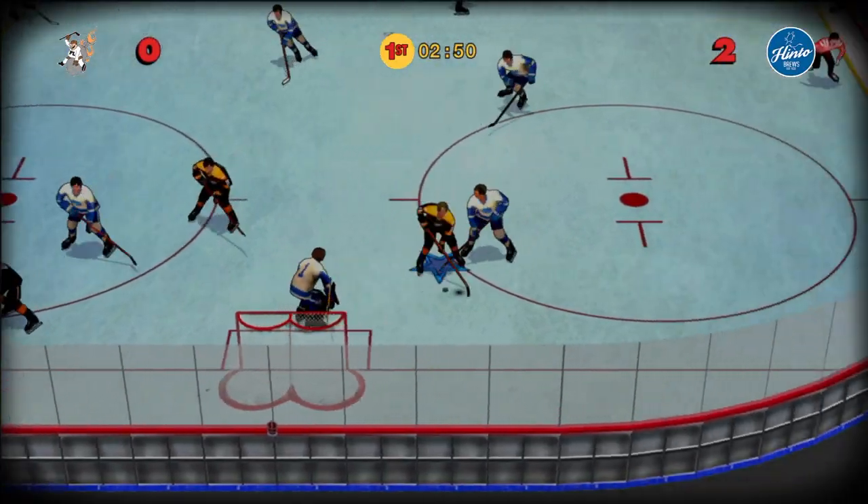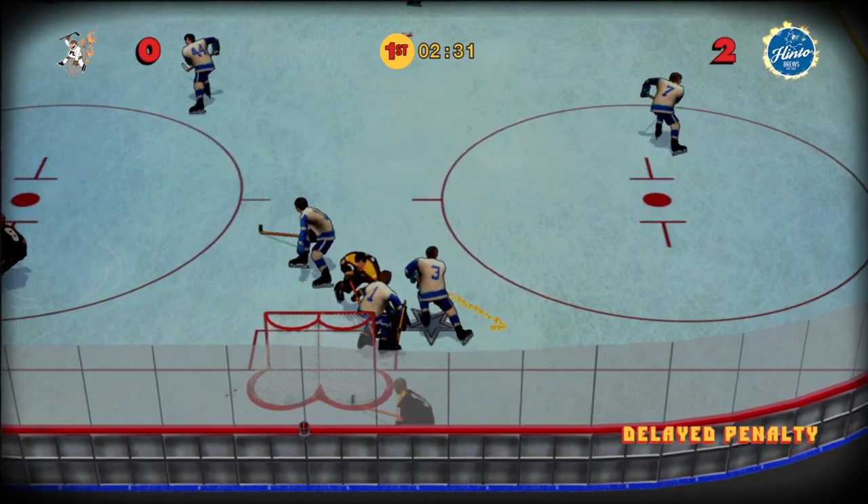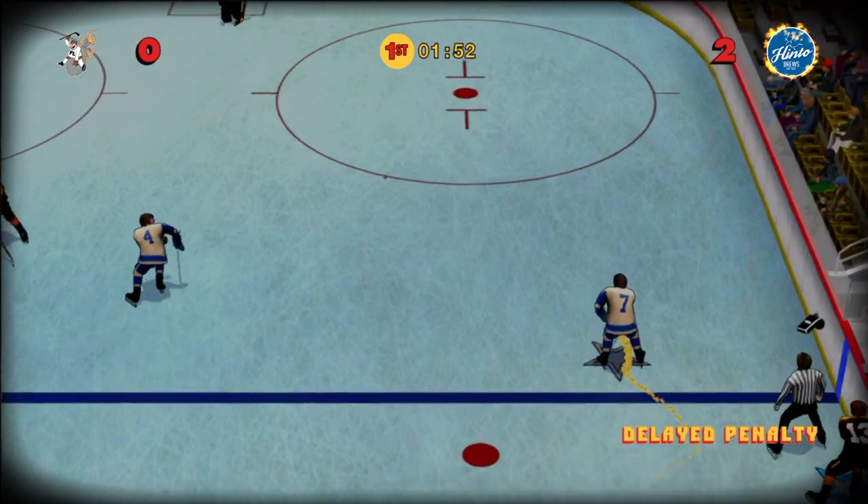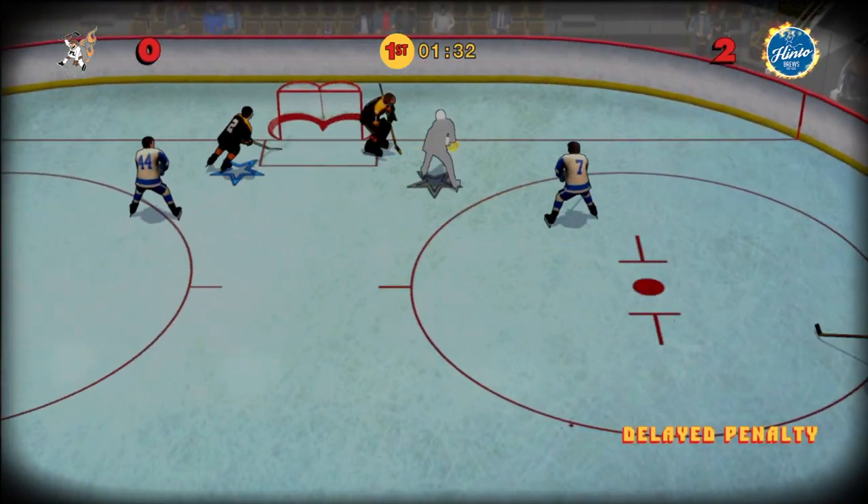In Bush League Hockey you use one analogue stick for player movement and for aiming, one button to pass and the other button to shoot. When playing defensively you use these buttons to tackle your opponent.